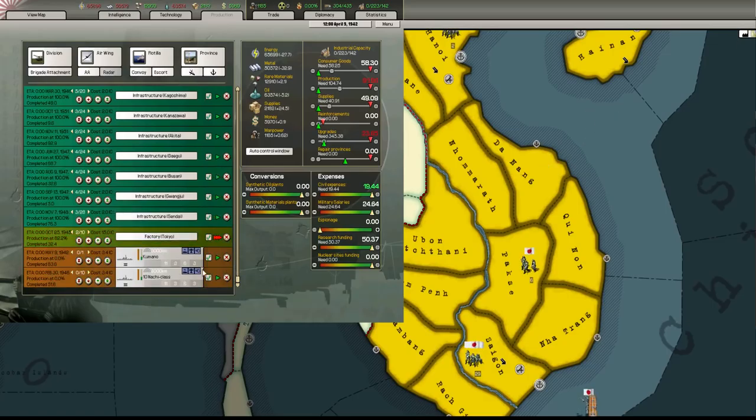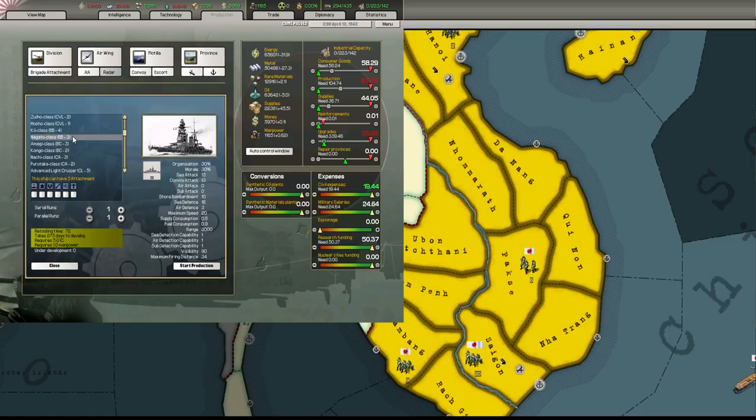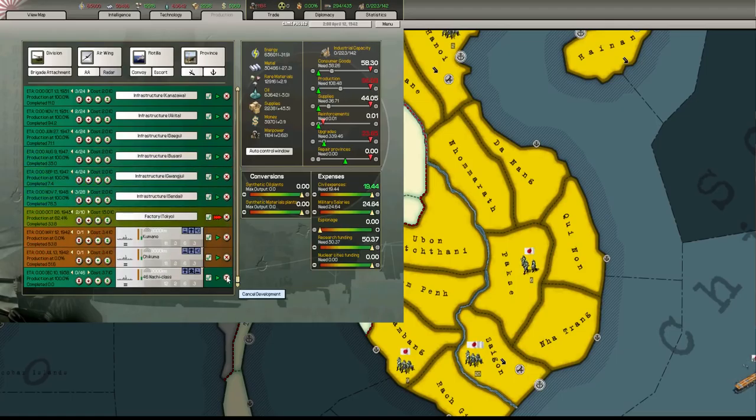We don't even need that many cruisers anymore. What are these? Oh, these are heavy cruisers. I thought they were light cruisers. These are light cruisers over here - these are light cruisers. This is secondary armament. Capital anti-air - yeah, sure, we'll make a few of these. They look identical, don't they? Heavy cruiser - oh, I've selected heavy cruiser again. Am I going mad?